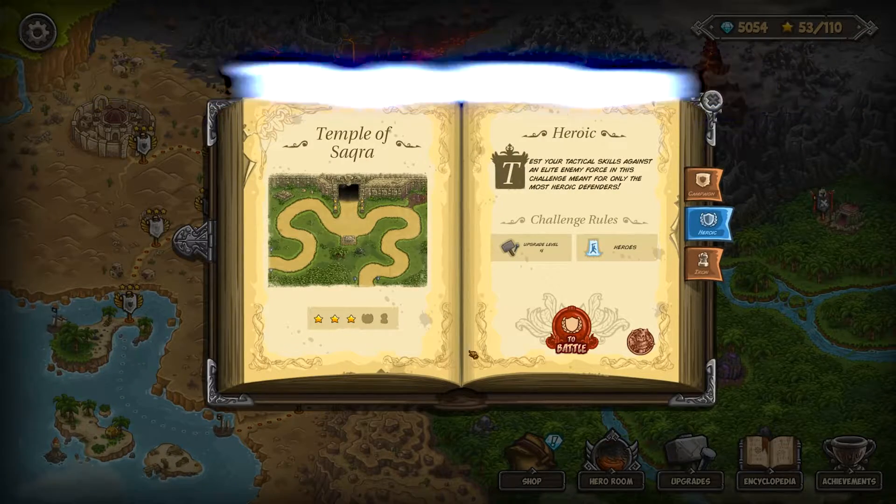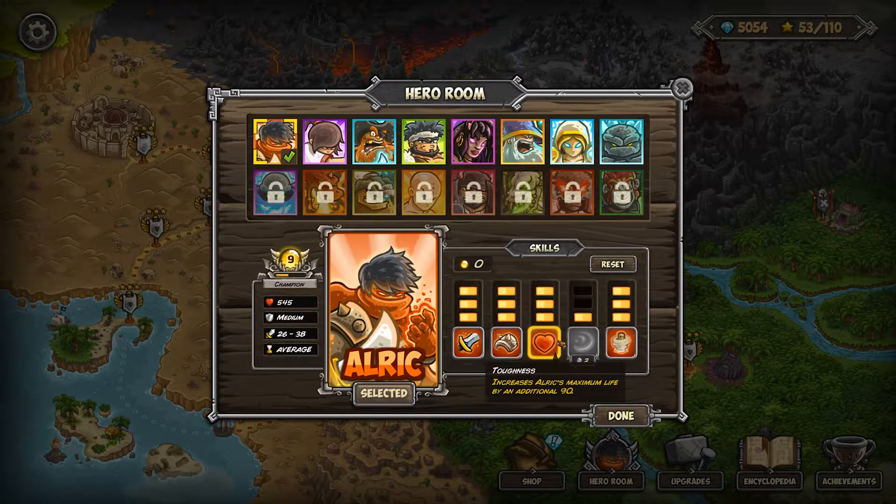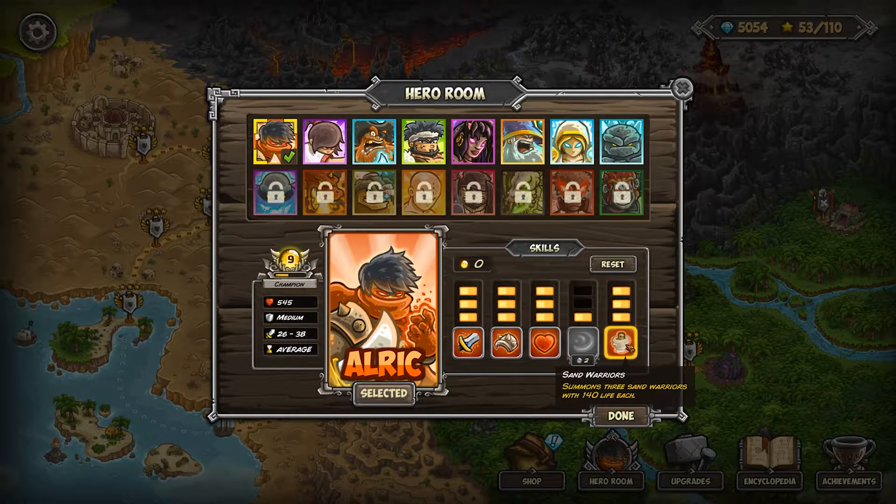All right, we're doing a Tempo of Sokwa heroic challenge. We have a level nine here with three points in the swordsman, three into spiked armor, three into toughness, one into flurry, and three into sand warriors.